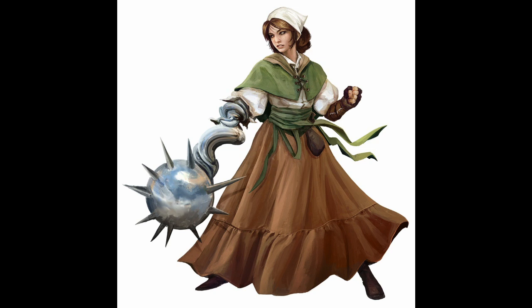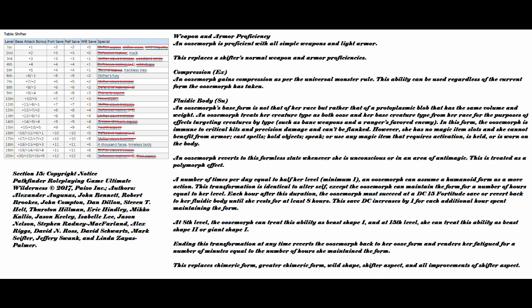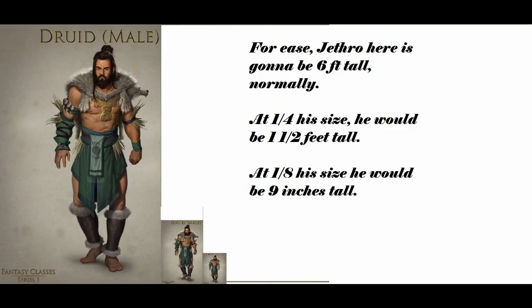But to get to the point, we're gonna be talking about the ooze morph archetype. First off, you are proficient with light armors and simple weapons — this will be important to remember here in a bit, as this replaces your standard proficiencies. Next, you get the universal monster ability Compression. This lets you move through one quarter of your normal size without having to make an acrobatics check to squeeze through tight quarters. You can squeeze through a space one eighth your size with an Escape Artist DC of 30 — much better odds there. You can use this either as an ooze or as your normal form.